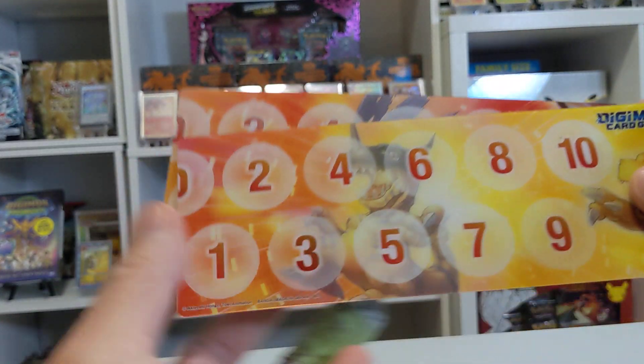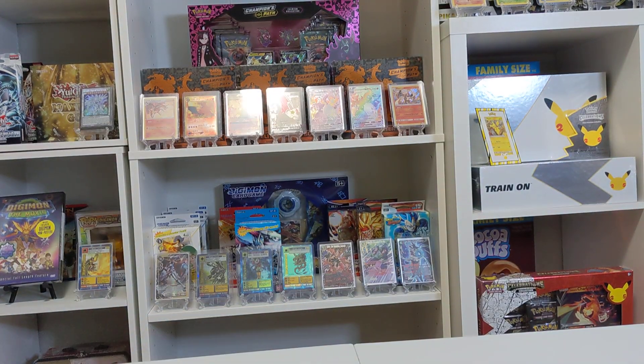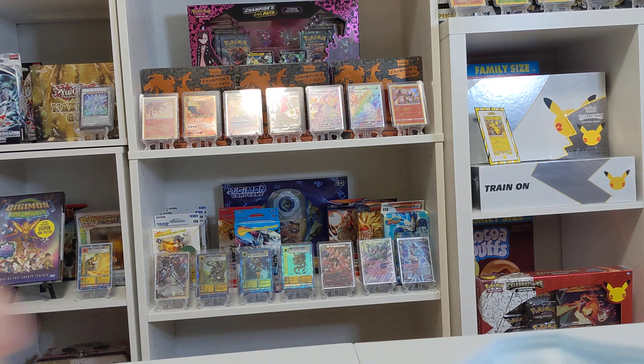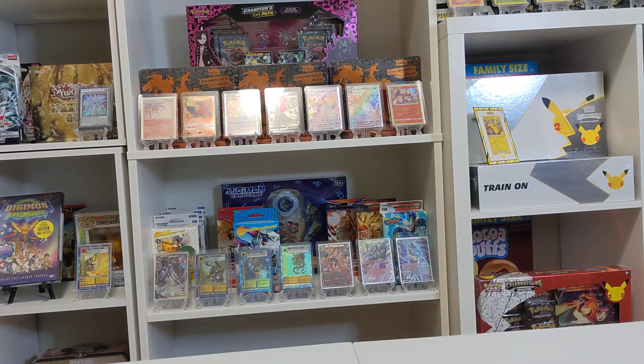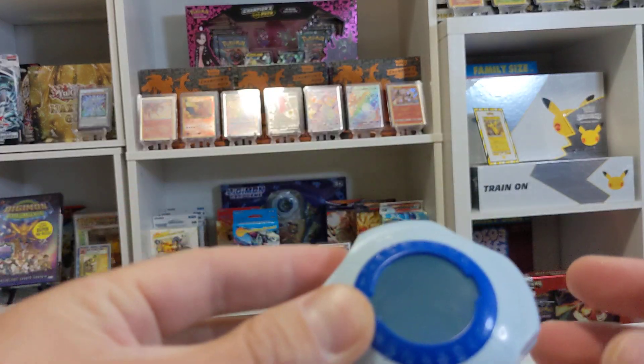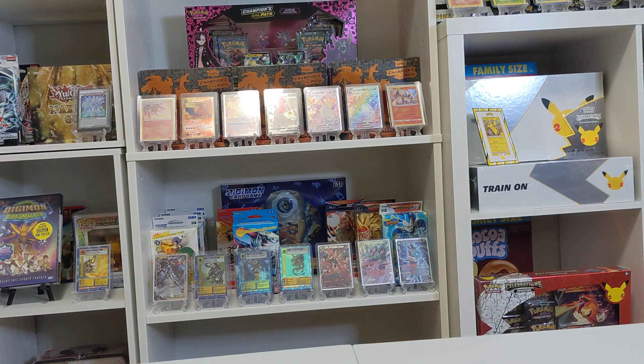As you can see, you've got Wargreymon and Agumon on the mat. And this little case here is going to be for the memory counter — not the damage counter, sorry, the memory counter.